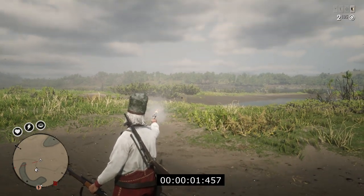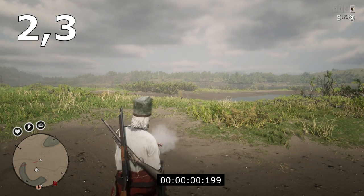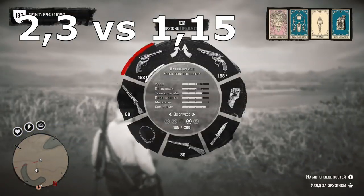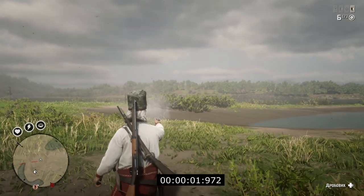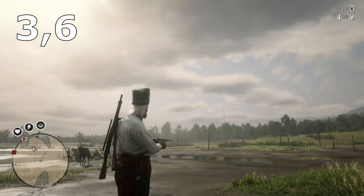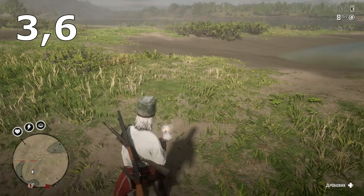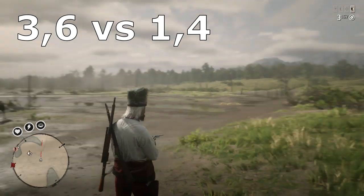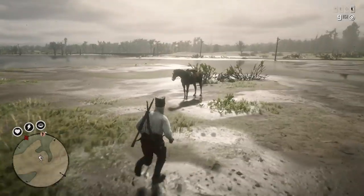Now let's test the revolver — the Cattleman revolver. It takes 2.3 seconds to make 6 shots when aiming. And now get ready: 1.1 seconds to make 6 shots with a hipfire. It's insane! Let's also check the slowest revolver of all — the LeMat revolver. Making 6 shots took 3.6 seconds when aiming. Now with hipfire — just look at this — 1.4 seconds for 6 shots with the LeMat revolver, the slowest weapon in the wild west.